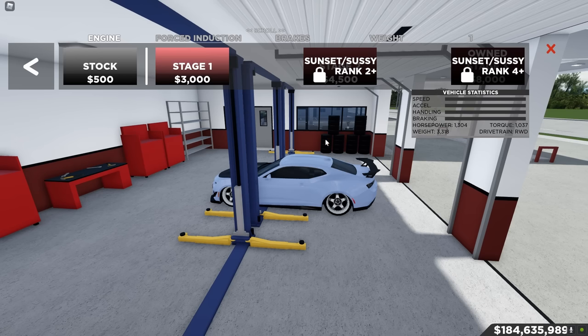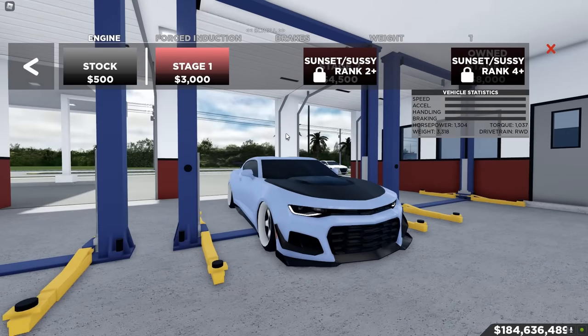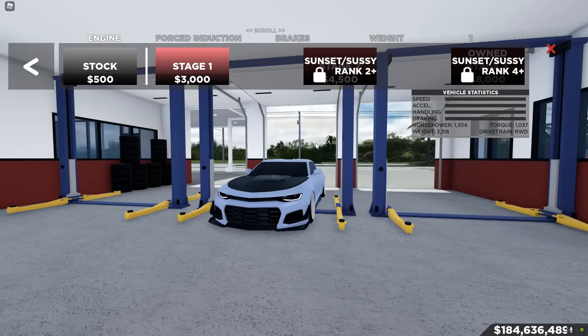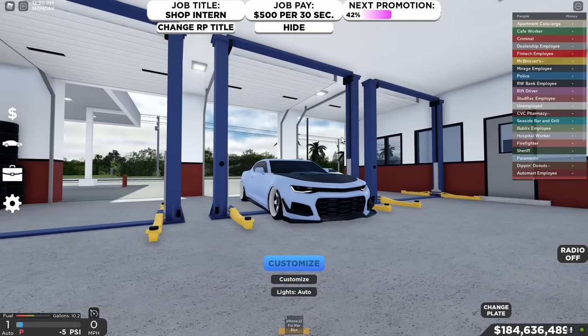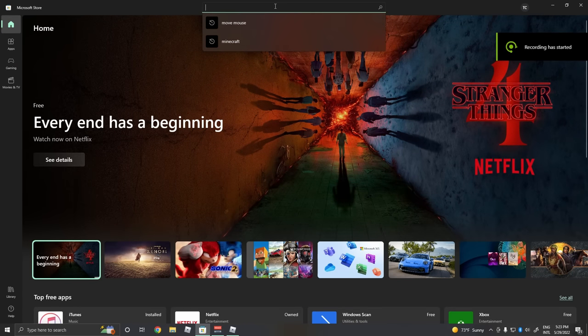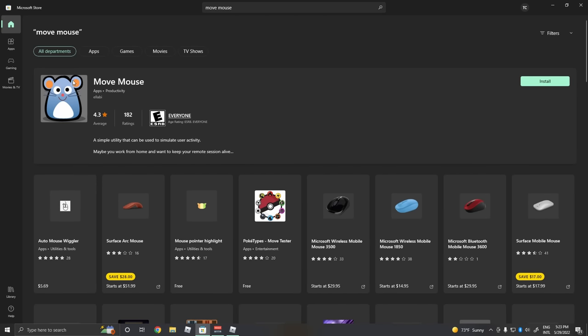I'll be showing you guys the quickest and most efficient method to unlock these ranks — pretty much the least time-consuming method. To do so, the first step is to hop over to the Microsoft Store. Once you're there, search up 'Move Mouse' — it's basically this app right here, this is what it looks like — and then you're going to want to install it.